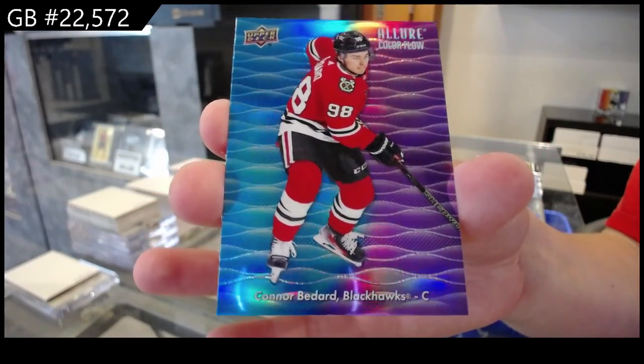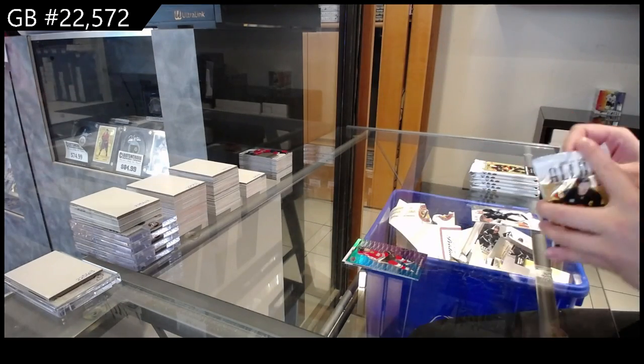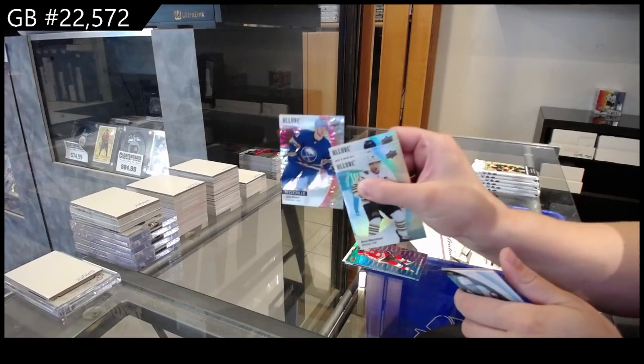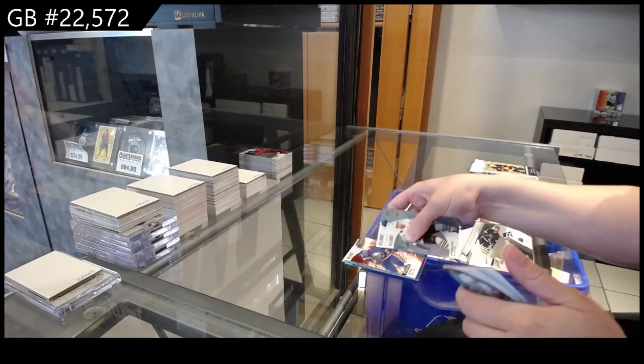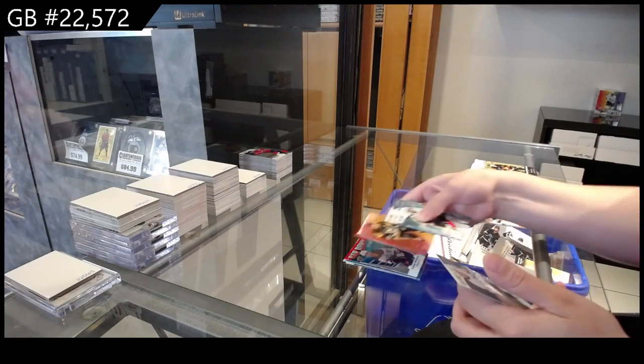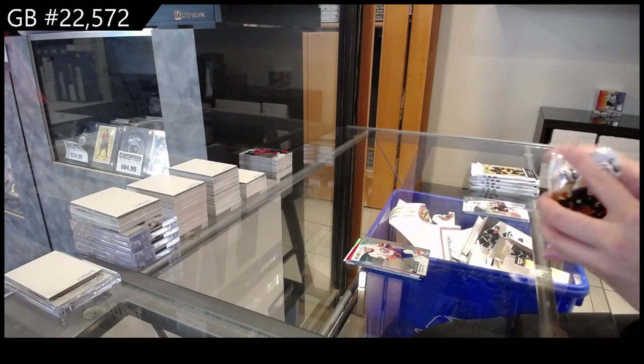Connor Bedard, Blue Purple for Chicago. Red Rainbow Rookie for the Buffalo Sabres of Isaac Rosen, Bar Down for Edmonton of McDavid, Red Orange for Pittsburgh of Crosby, and a Rookie for the Islanders of Dufour.